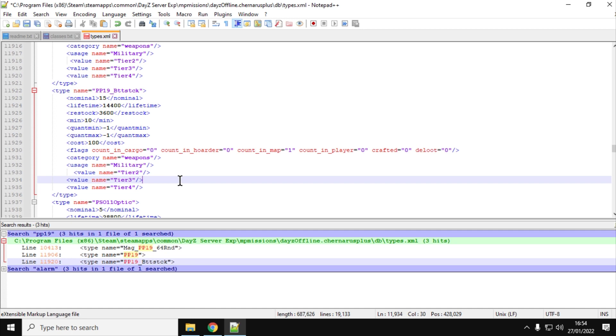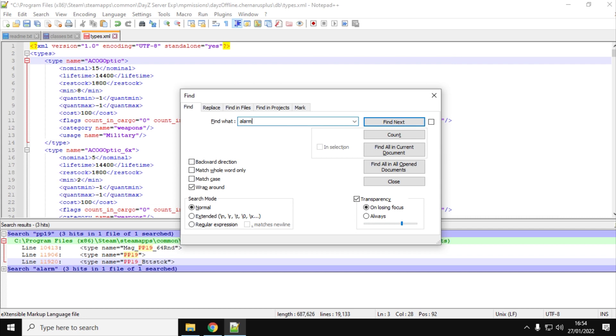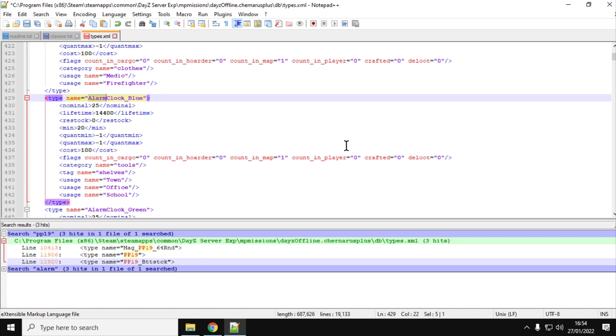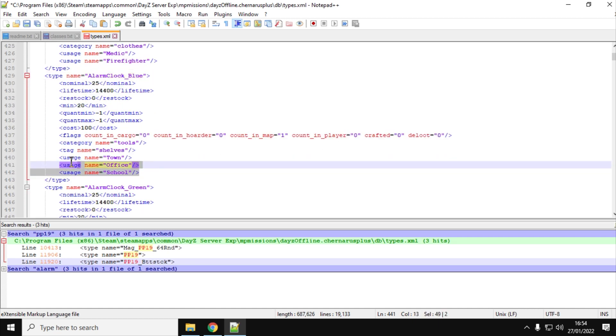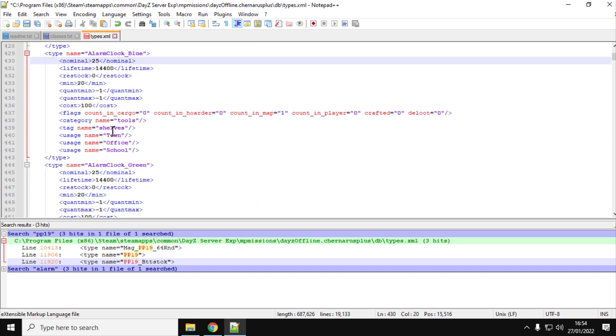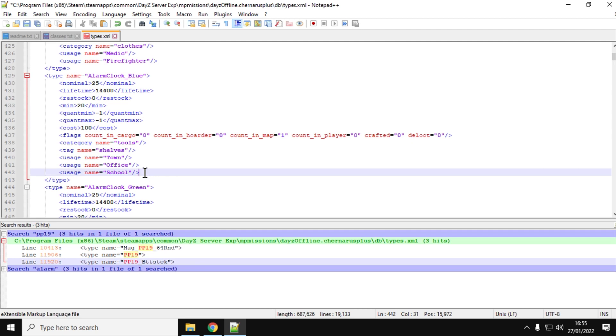While we're here, let's have a look at the alarm clock as well. Hit Ctrl+F and search for 'alarm' - you'll find the alarm clock blue, alarm clock green, and alarm clock red. There are quite a few of these spawning in already - 25 of each, so 75 in total, spawning in at schools, offices, and towns. They're classed as a tool on shelves. If you want to increase these, just increase the nominal up to, say, 35 and the minimum up to 30. Don't go too mad - they're fairly easy to find anyway. Don't mess with the quant min and quant max because they don't actually contain anything. You could add another usage, like usage village or usage military, if you wanted to spread them around the map a little bit.